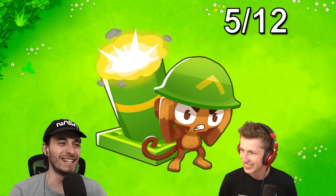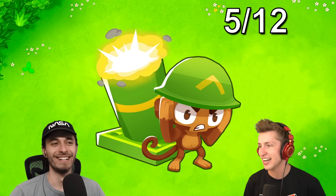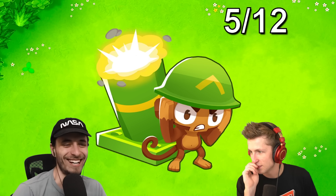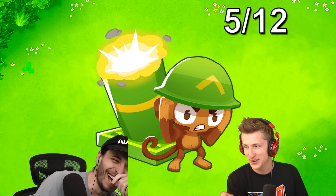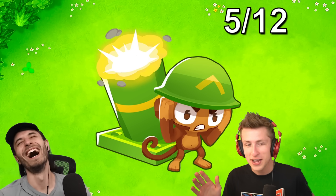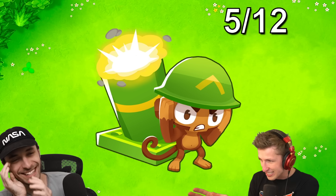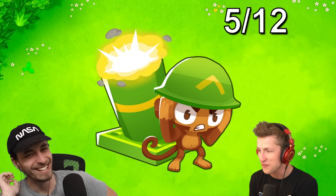He looks so constipated, bro — like he's just taking a huge poop. That's why he's a mortar monkey. They're explosive dumps. Why does something look wrong? Is it just missing the mortar? I got nothing, bro. I just can't think straight — I've never seen the look of this monkey. It's missing the actual mortar itself. No, dude — his eyes aren't supposed to be like that.